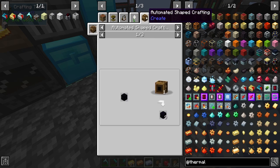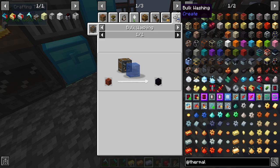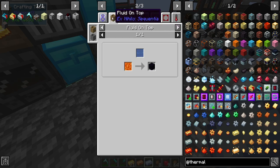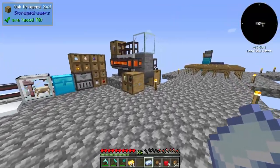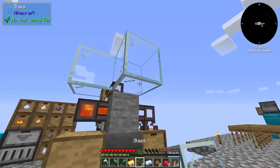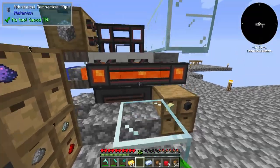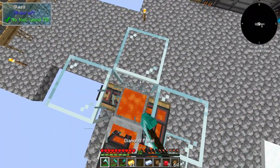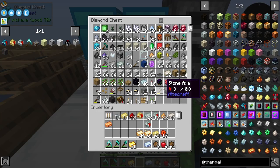Is there an easy way to make obsidian? We can make it right here. So we're going to do that - if we just do this and that, we can break this guy. All we gotta do is put some water there and we can start automating obsidian. Very easy peasy, lemon squeezy.